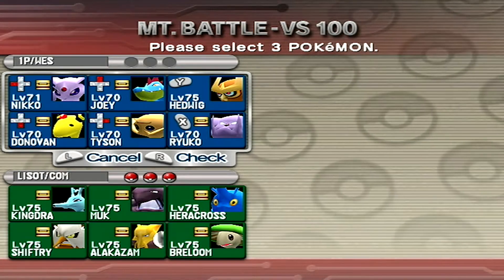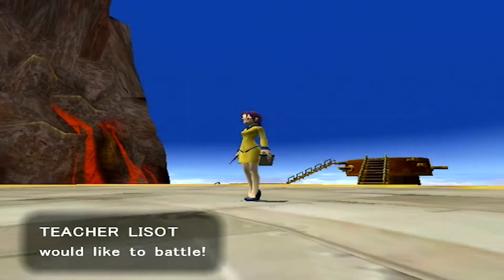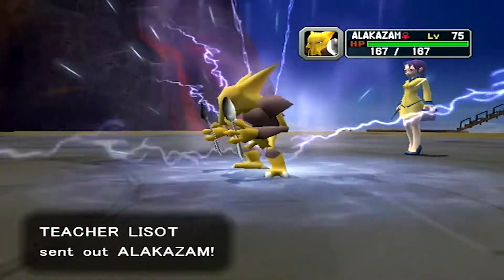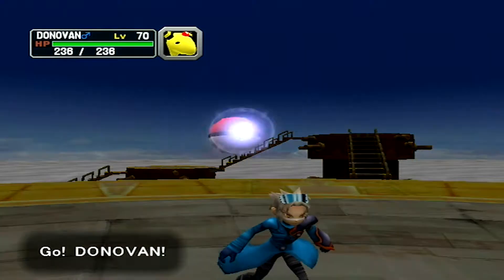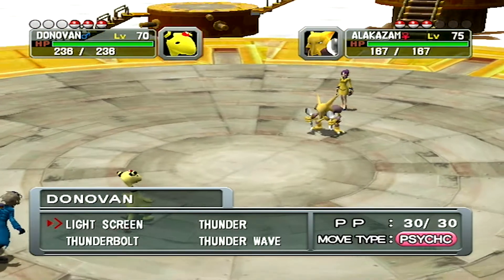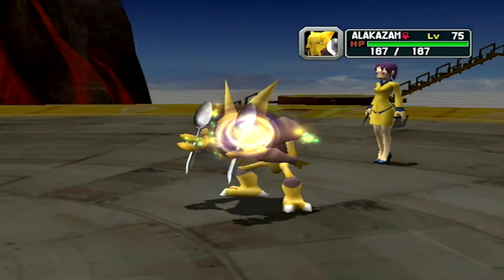They're really getting tougher to see. I think I'll lead with Donovan and then I'll bring Ryuko and Niko. Cause Ryuko and Niko both have things in there that they can't really deal with too well. Like the Breloom could damage Ryuko, but there's also the dark-type Shiftry and the bug-type Heracross, which would do damage to Niko. That's what I'm trying to say.